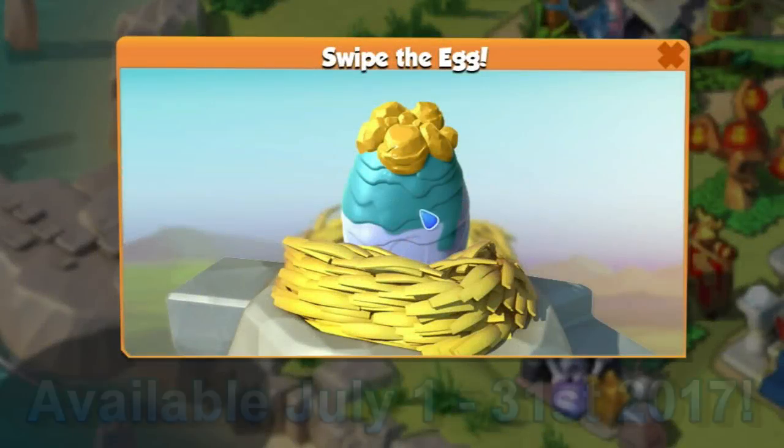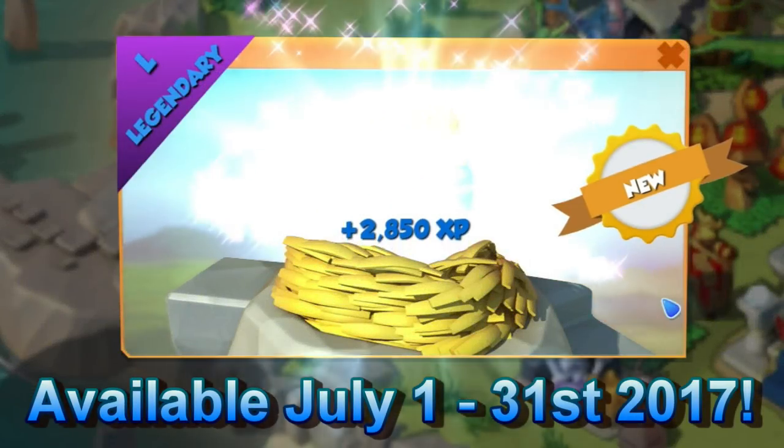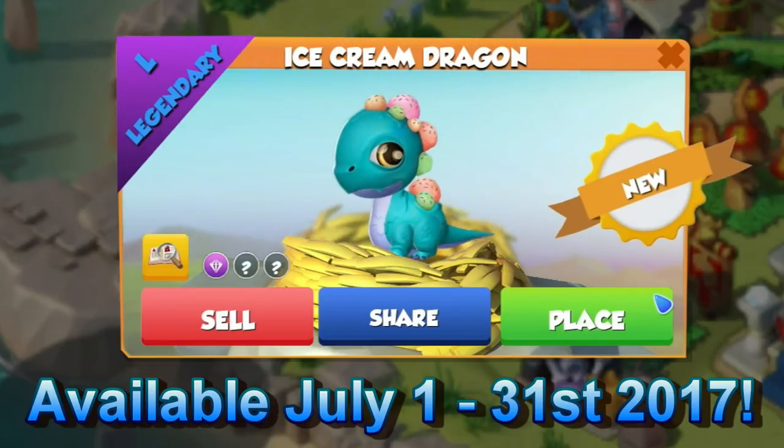Hello there everyone! The Ice Cream Dragon is the new dragon of the month in Dragon Mania Legends and is available to breed for the whole of July. So let's look at the best combinations you can use to breed this delicious looking dragon this month.